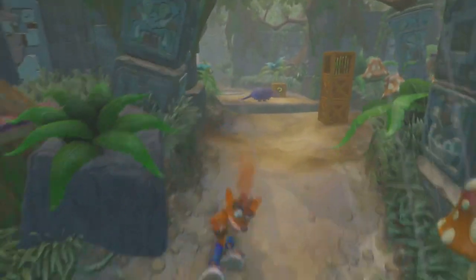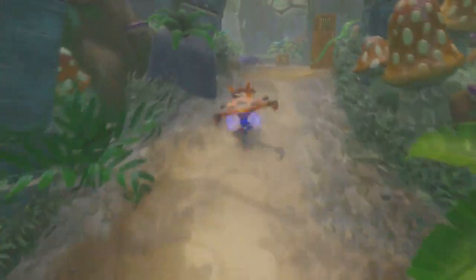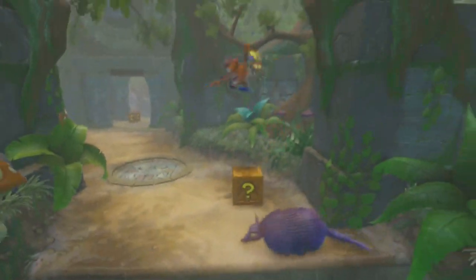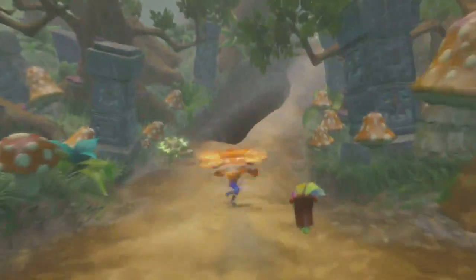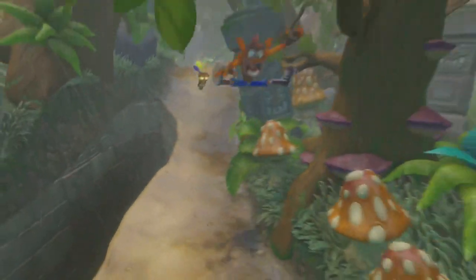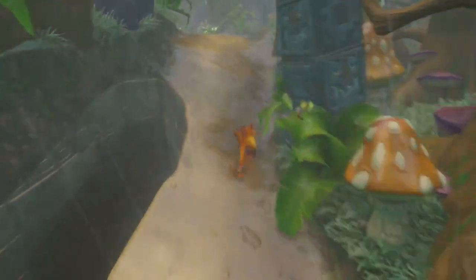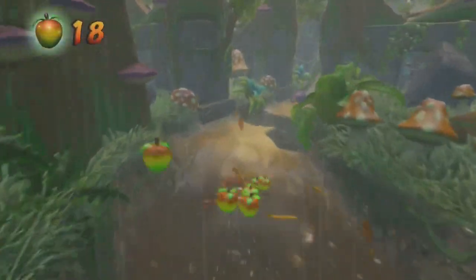And there was another hobslide. If you get the hobslide, you'll notice it immediately because you'll go much faster than a regular slide spin. This is a regular slide spin — you see whenever Crash spins, he slows down. But if you get a hobslide, he doesn't slow down; he's just constantly going fast.